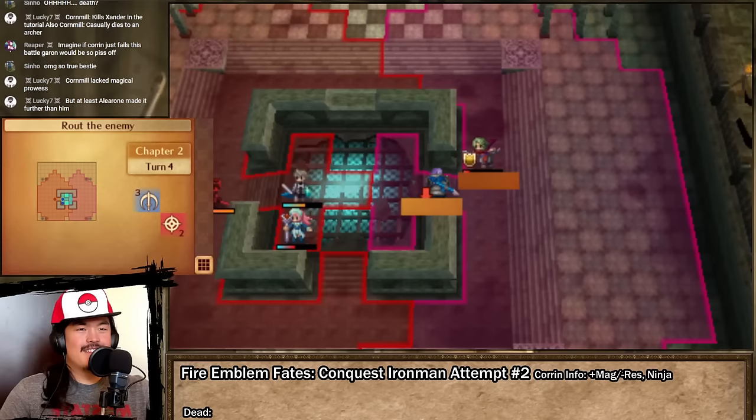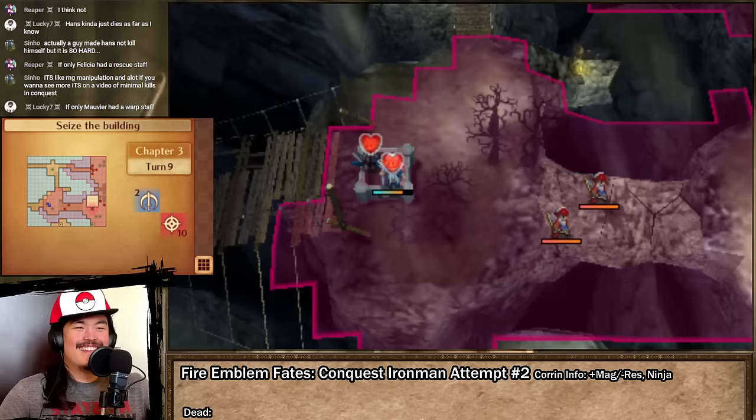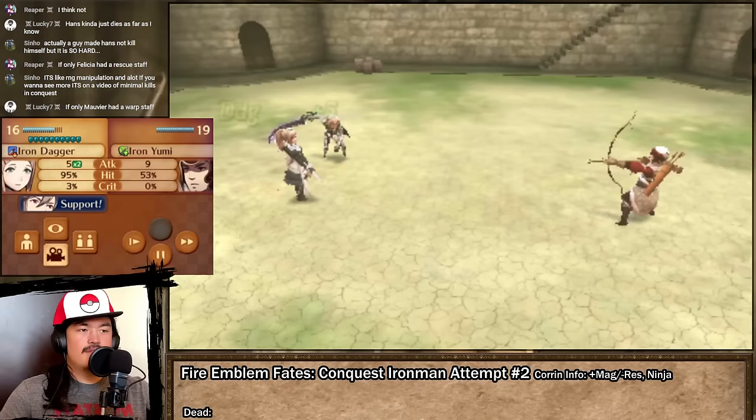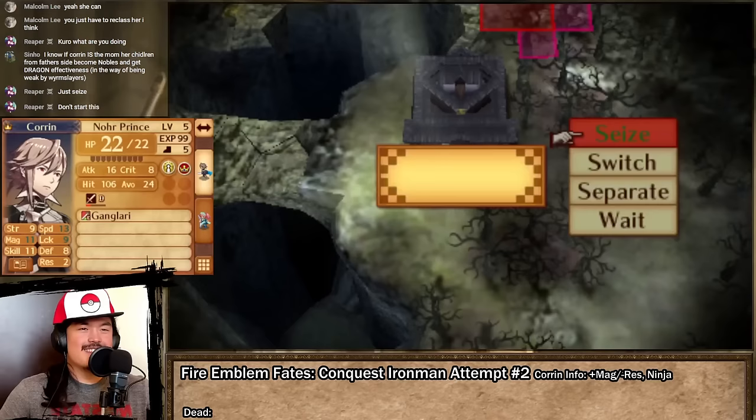We go through the same exact song and dance as before: wake up to Felicia, beat up Xander on the roof, and — wait — Gunter gets killed in Chapter 2. We return to Chapter 3 with only Corrin and Felicia. Thanks to the Iron Daggers' 1-2 range, Felicia can take refuge in the fort and generate enough shield gauge to survive against and fend off the initial wave of archers. After spending a copious amount of turns healing her in the fort, Felicia whittles down Omozu enough for Corrin to get a coin-flip kill, and I promptly leave before considering fighting the northern enemies again.